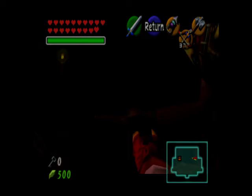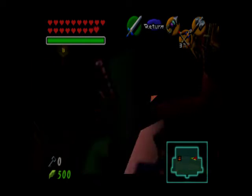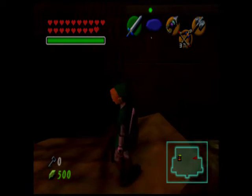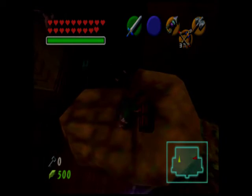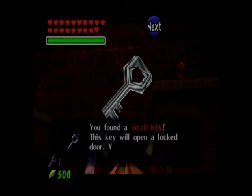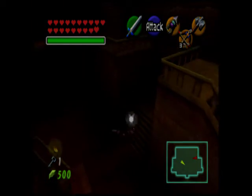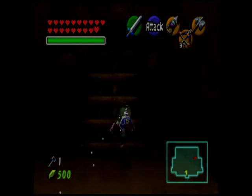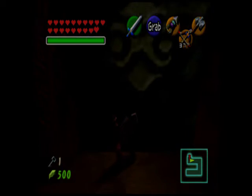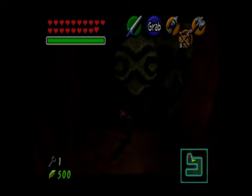If you're wondering, inside this chest — they literally put that chest there so you can hookshot to it; there was no need to put anything important in there. But this chest on the other hand is the one that's required. After getting that small key, let's go in here and see what we can do. We have another silver block that you can push.